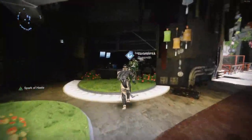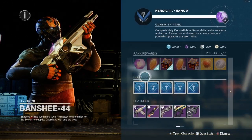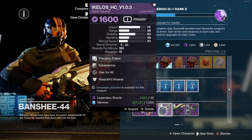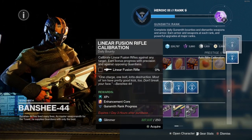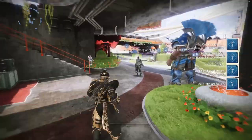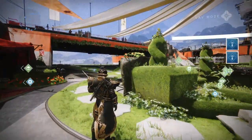Let's also pick up some Banshee 44 bounties as well, why not? Does he have any nice weapons? Oh, he's got the Icalos. Auto rifle, pulse rifle, kinetic — I'll grab the rest later.